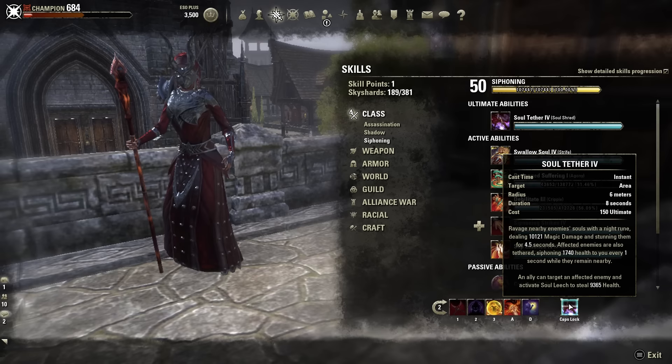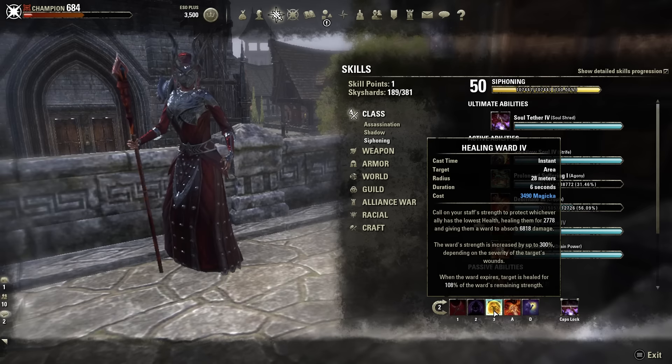The ultimate on my Resto Staff is Soul Tether. This is a great ultimate if you get pressured a lot in PvP and need to relieve that pressure. If you've got a lot of targets on top of you, it will stun them, hurt them with a Damage Over Time ability, and heal you for the damage you deal with the DOT. It's an AoE DOT — a huge amount of damage to tons of targets — and it's going to keep you alive. Slotting Soul Tether on your Restoration Staff bar also increases your healing power further through your Siphoning Tree passives, making Healing Ward even more effective.